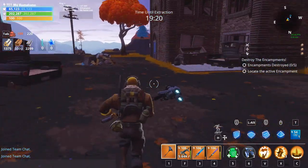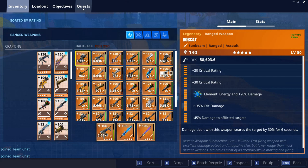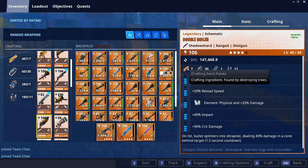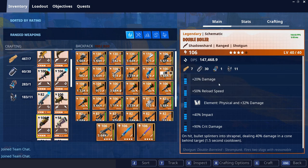Hey, what's up guys, welcome back to my YouTube channel, it's me Sidlias. Today's video we're gonna be showcasing the new double boiler shotgun. I made it a shadow shard, and that's what it costs — shadow shard planks, char black mineral powder, and active power cells.